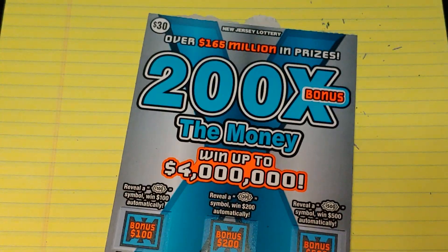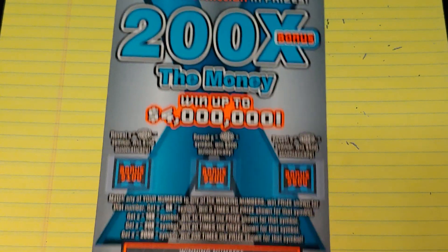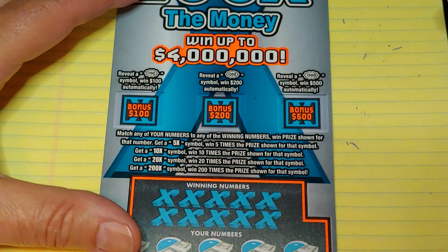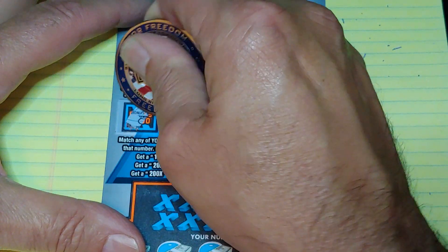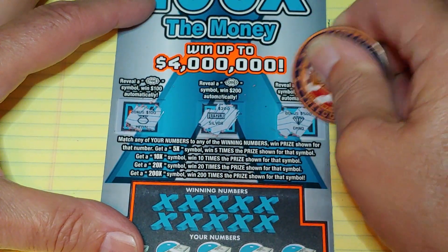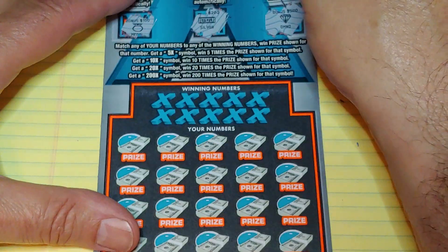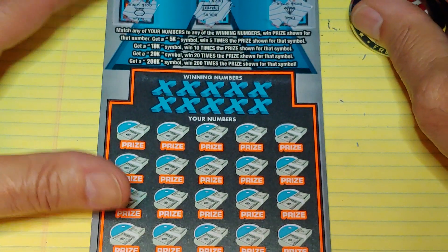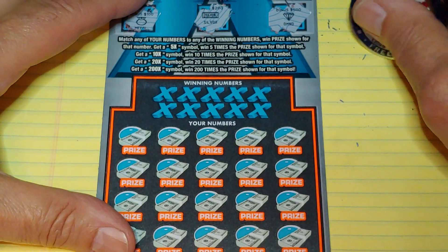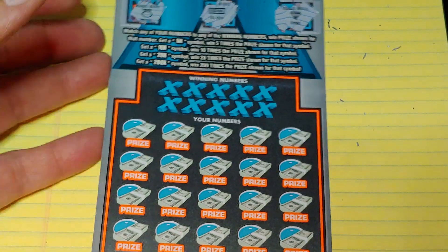Last ticket up tonight: 200 Times the Money. On this, we have three bonus spots up top — get a burst for a hundred, two hundred, or five hundred. We have a medal, silver bar, and a diamond. No good. Down at the bottom, we're looking to match your number to the winning number, win that prize, or get a multiplier of five times, ten times, twenty times, or two hundred times. That's ticket number six.